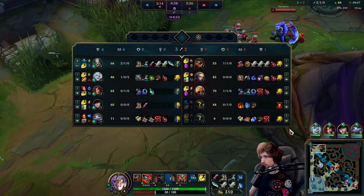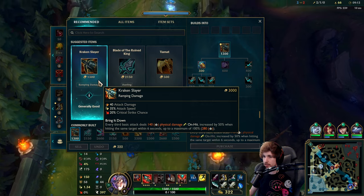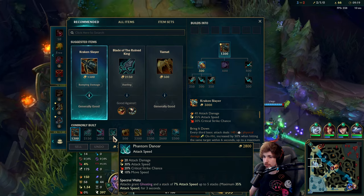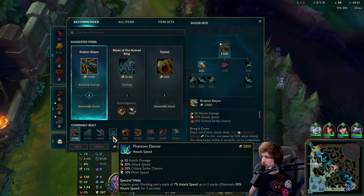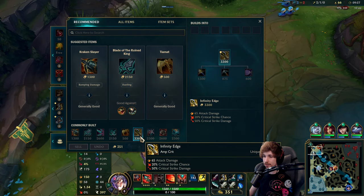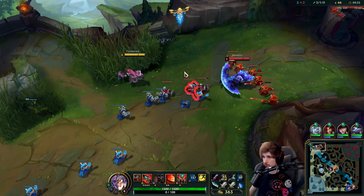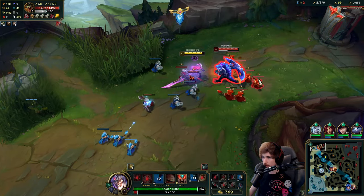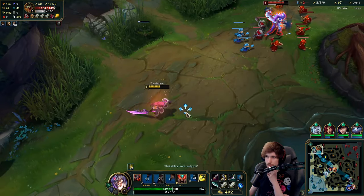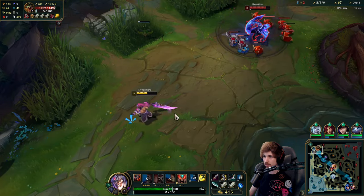The plan of this game is simple. I'm going to buy Kraken Slayer as a first item, and then after Kraken Slayer I think I'll go Phantom Dancer for attack speed and crit chance. Like I said earlier, we're going attack speed and crit. Then third item, once we get there, we'll go Infinity Edge so we can use all the crit chance for damage.